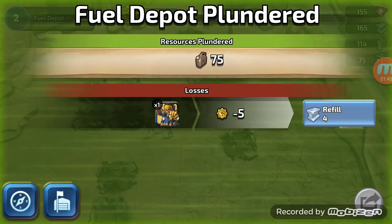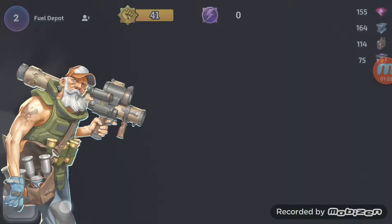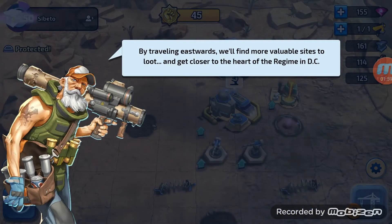So this is going to take a few plays to get the hang of the game. Seems interesting so far, I do like the look of this. Do we go back to base? Rewards - I'm impressed, sir. By travelling in Eastwoods, we'll find more valuable sites to loot and get close to the heart of the regime in DC.